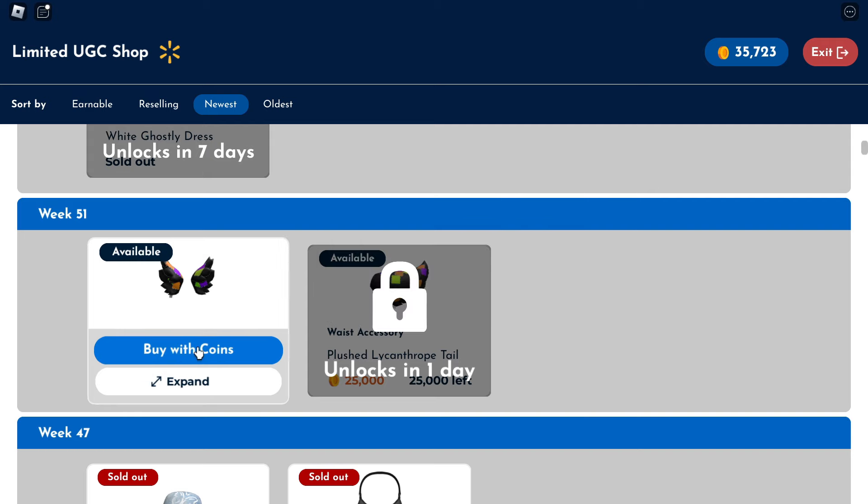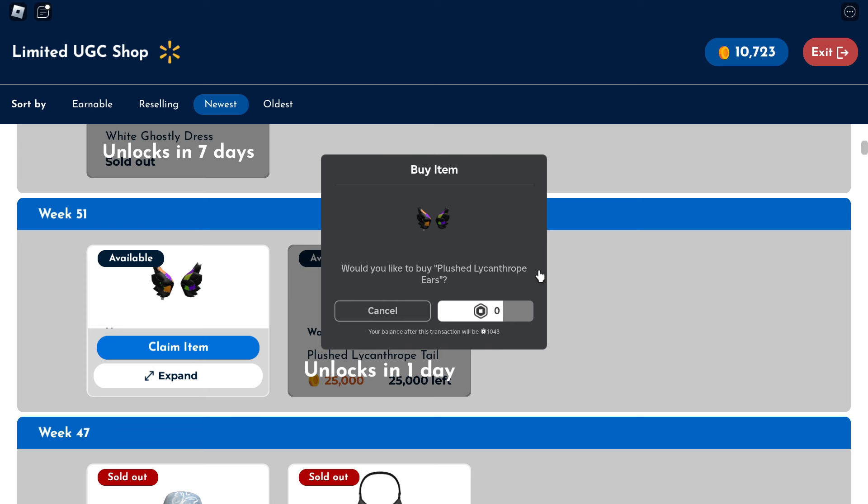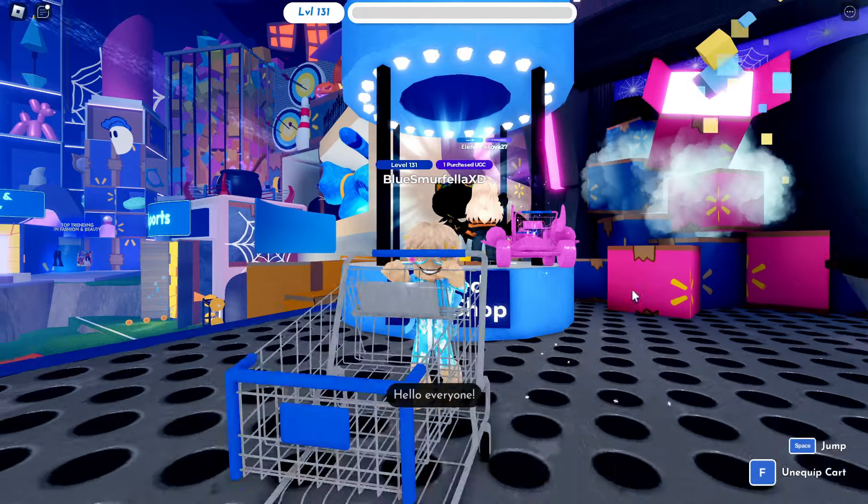Each of these items will have an available stock of 25,000. The ears will be located in your head accessory and the tail in the back. I'll leave a link in the video description for the game.